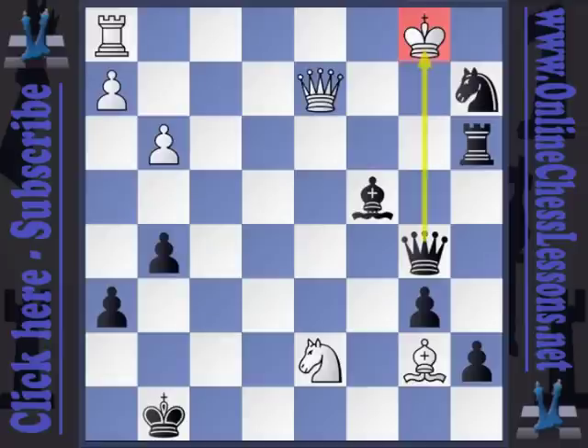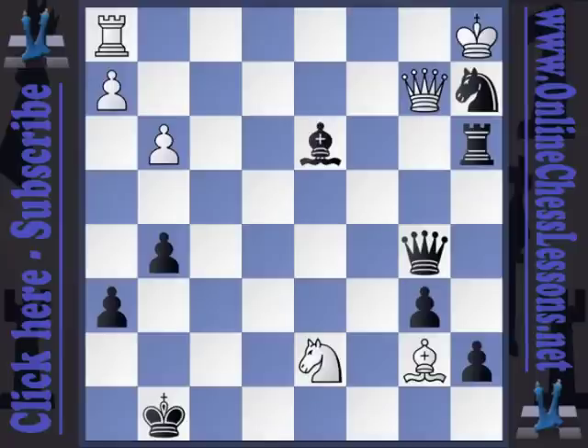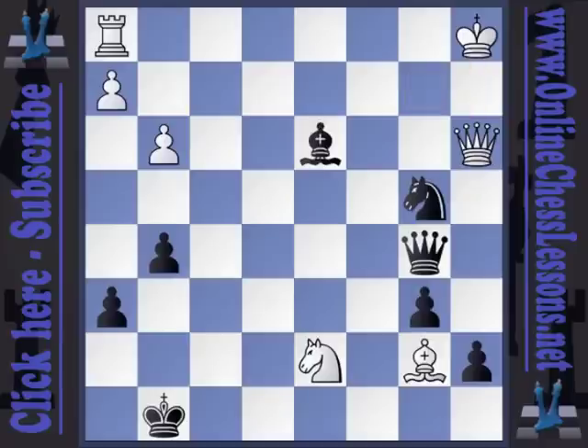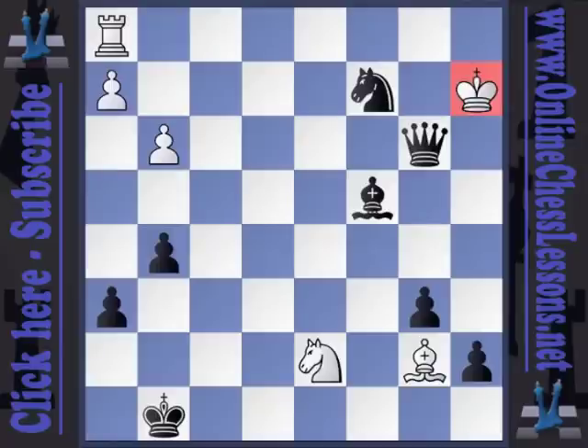Therefore, after queen b5 check, queen b2 — now we could just slide the rook over and pin the queen, but I saw a different line here. Bishop to d3 check forces the king in the corner, and then knight to b4 check, discovered check from the rook. And after queen takes a3, knight c2 check forks the king and queen. But even worse, after king a2, bishop c4 check, queen b3, and queen takes b3 mate.